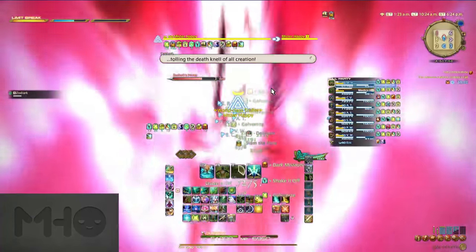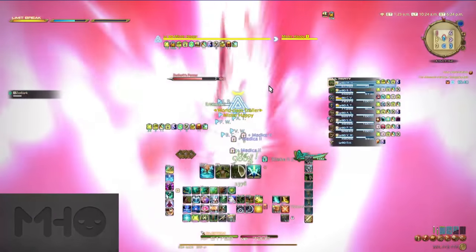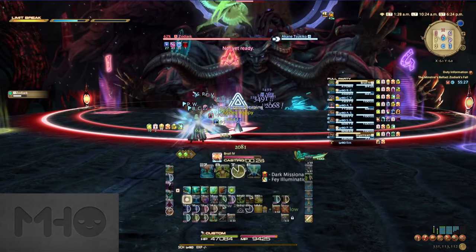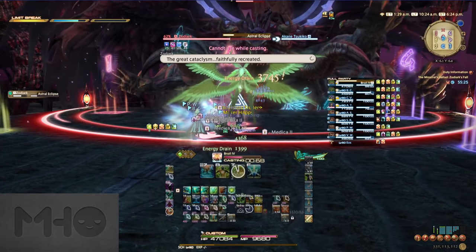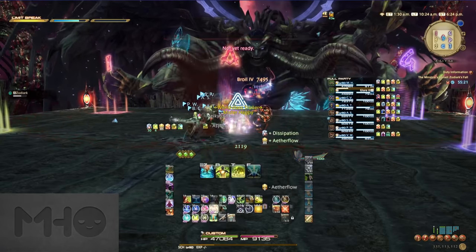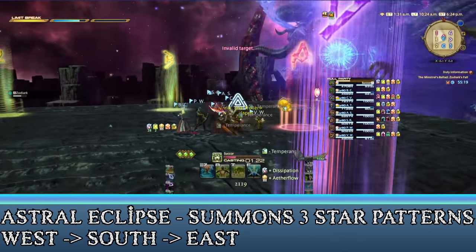Once the orbs are defeated, mitigate Zodiark's ultimate attack, Apamnemonemata — what a mouthful. This brings you into the second phase, which will see new Paradigma patterns and a new addition to Astral Flow's arena rotation. Before that though, you must contend with his newest attack, Astral Eclipse.